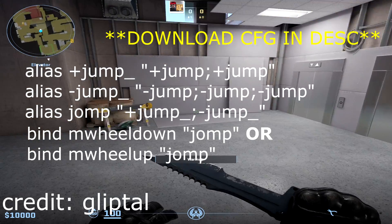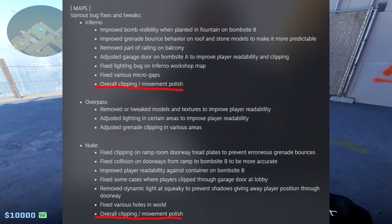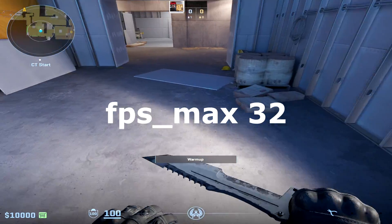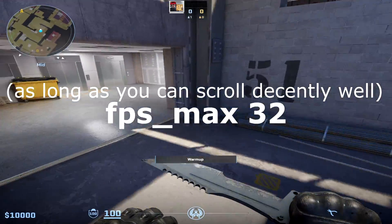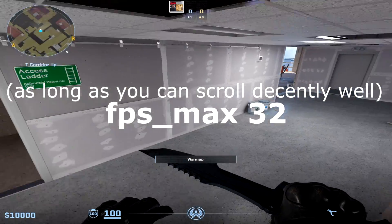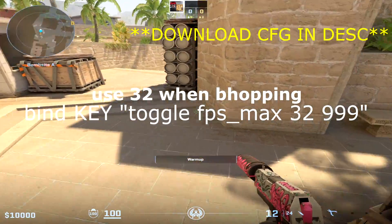The most recent patch talks about movement polishes, which has led many in the movement community to discover a new bug. This bug works by using the command FPSMAX32 in tandem with the VHOP bind. This command will give you a 100% VHOP rate and will remove the RNG from VHOPing. I know it is laggy, but you will zoom through the map. I recommend you use the toggle key to help fix this.